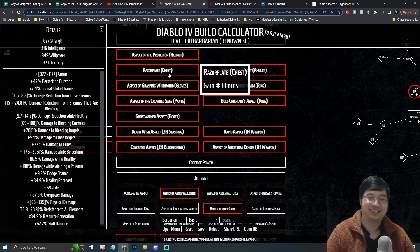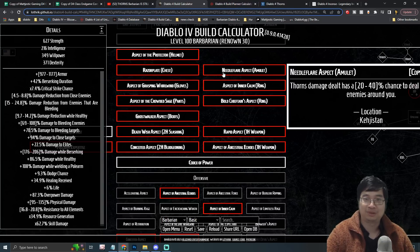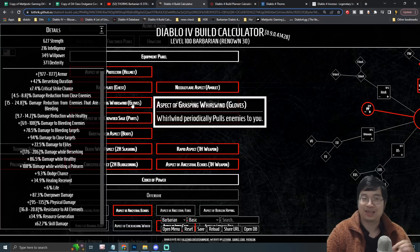The chest piece is straightforward — you want the Razorplate for more thorn damage. For gloves, since our core skill is Whirlwind to pull enemies together, when one enemy hits us everyone takes our thorn damage. This means thorn damage is effectively multiplied multiple times when enemies are clustered together by Whirlwind.